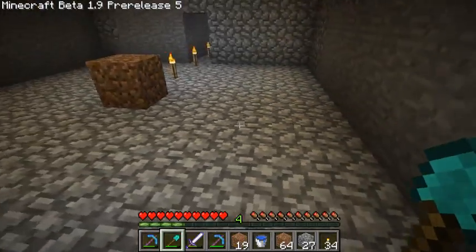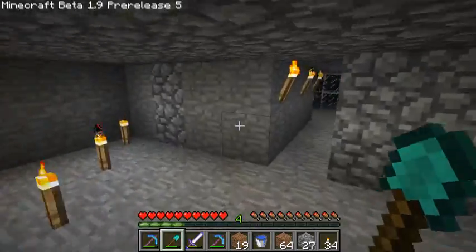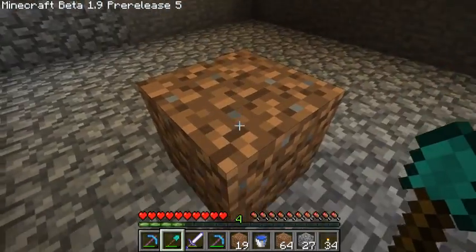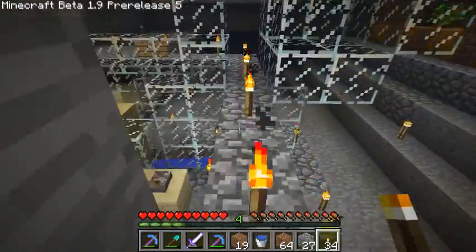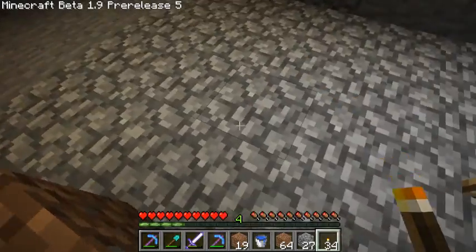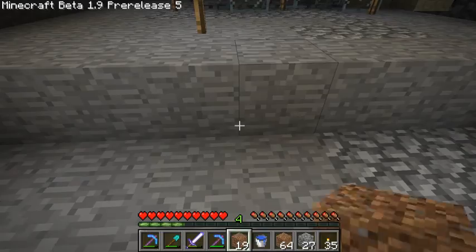I raised the floor in here — the three blocks I talked about. If we go out here and go downstairs we can see it: this is the floor before, and I just raised it up three. We have this floor in here now. And I counted from where the spawner is up there — counted out 16, and that ends up here. And from the other spawner I also counted out 16 this way, and that ended up over here, around where I'm standing now.